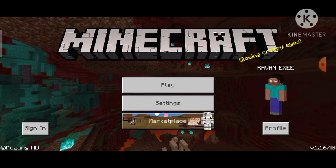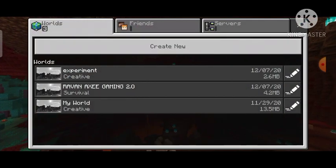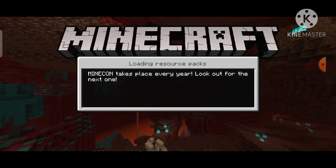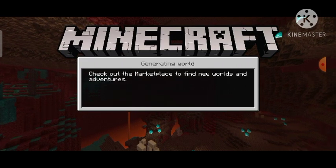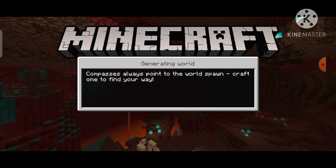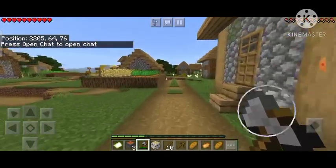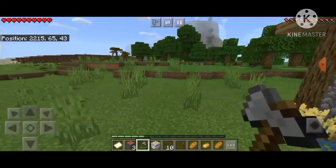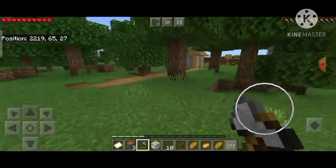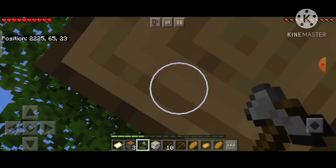Without talking much, let's start our gameplay. This is the world I created. As I told you guys it took a bit of time to load. As you can see, I was spawned near a village, so let's start gathering some more resources. The bonus chest gave me a stone axe.